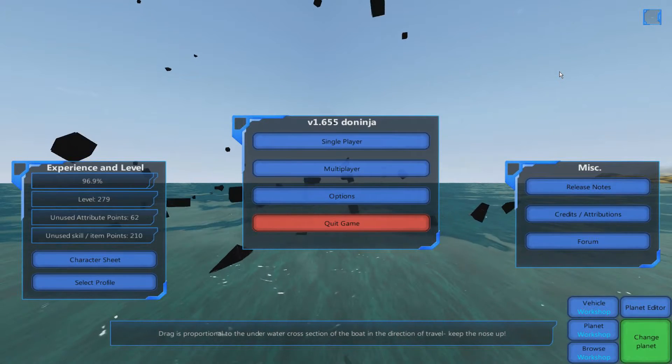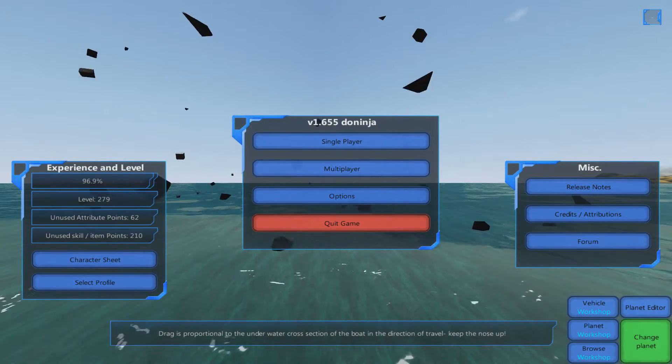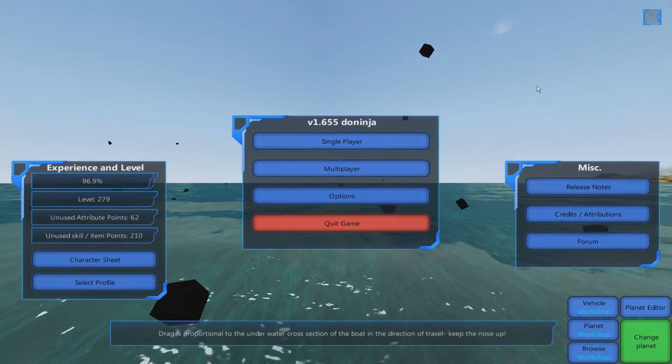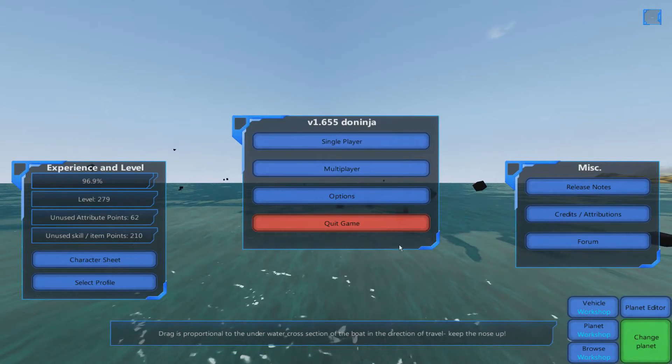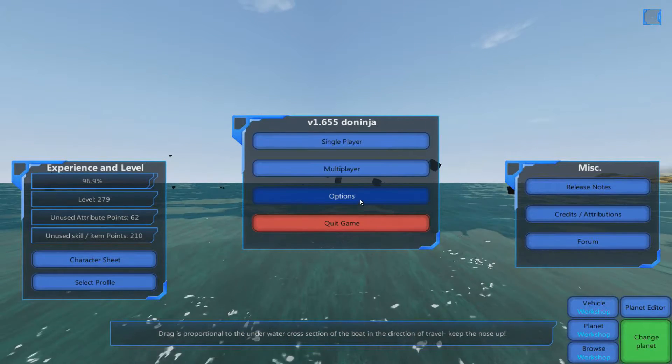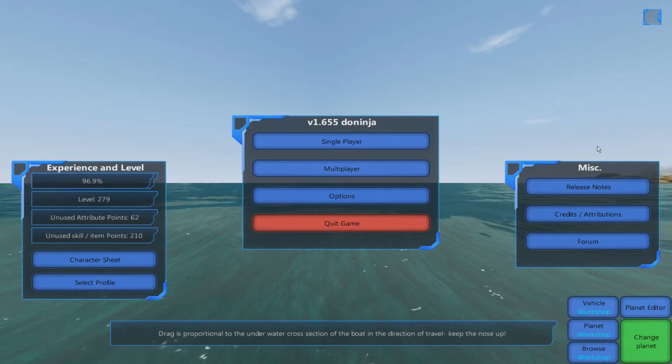When you start up the game, this is the menu you're put in front of. In the center we have the basic area that allows you to go into single player, multiplayer, and your options, which we'll go through in a second.